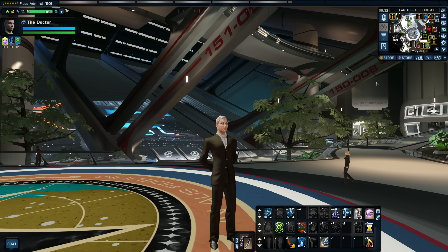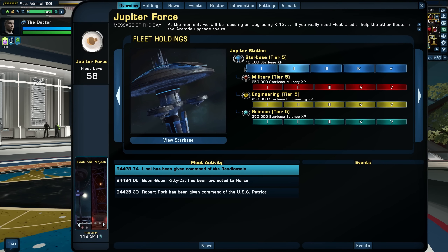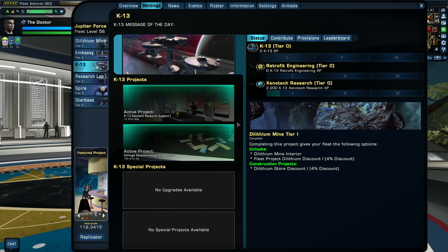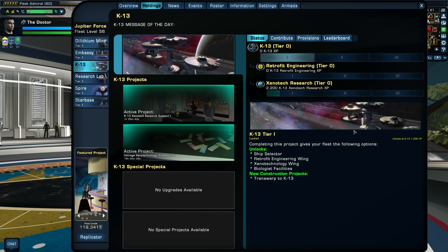The K13 fleet holding is another big thing with this update. You have to be in a fleet, of course, but if you are, you'll now find K13 under your fleet holding tab. This is a completely separate space station you can fly to in space. You can't actually beam onto it until you unlock a certain tier — I tried going there and it won't let you beam on yet. Our fleet is currently in progress working on this, putting all our resources toward K13 to level it up.